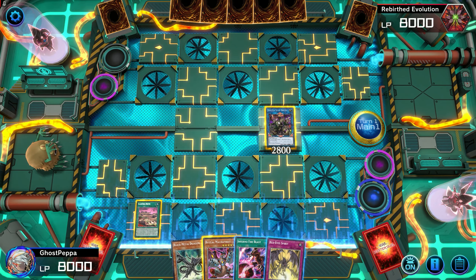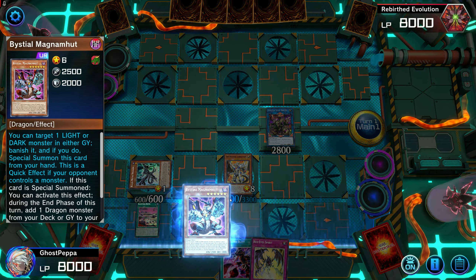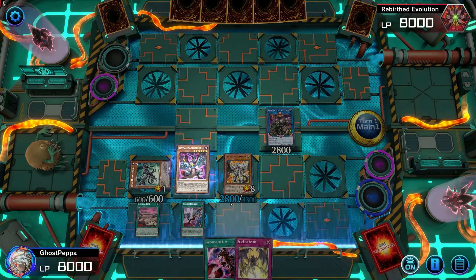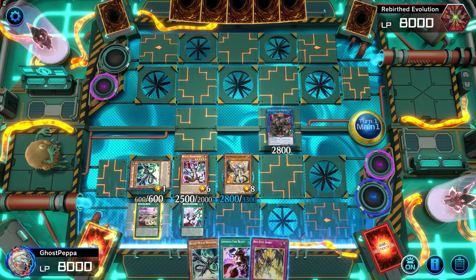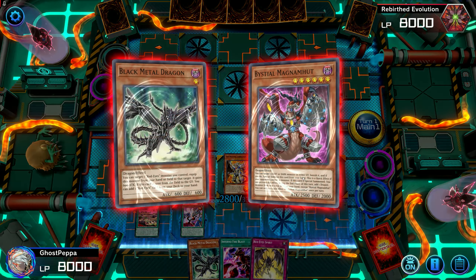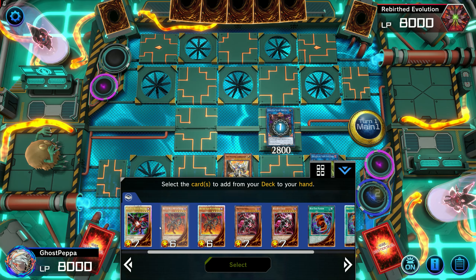Then I'm going to use Bystial Lubellion on Darkness Metal. We're going to use Bystial Lubellion to set Branded Regained, then activate Magnumut's effect and Branded Regained. Branded Regained is going to let us recycle that IP Mascarena so we can set up just in case something dangerous occurs. All of our searching goes off correctly. We're going to link into Predaplant. Remember, keeping Predaplant on the field is still dangerous and we don't really want to do that.